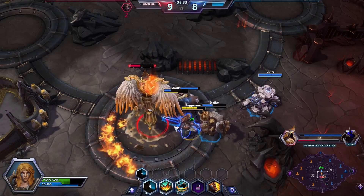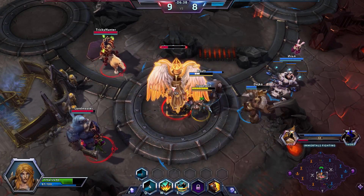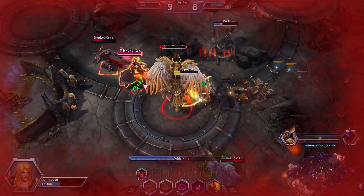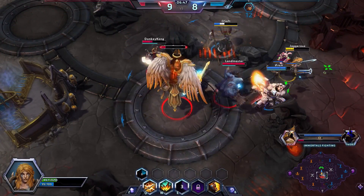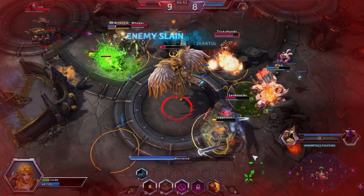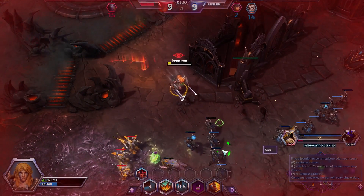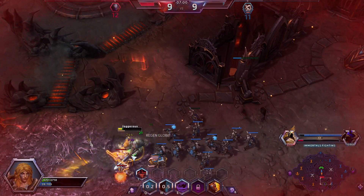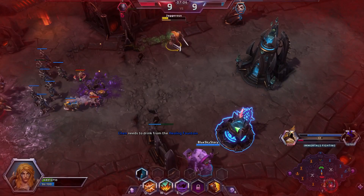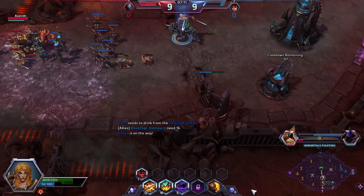That was a really quick reaction — the guardians actually punch very quickly so you need to be careful. I'm going to try and stand in front of Chen. We need to heal with my W. We're spinning and getting health — this is how you play Sonya: you want to get as much health back as you can by hitting things. They're going to want to stop us from capping bot, but we've almost killed it.